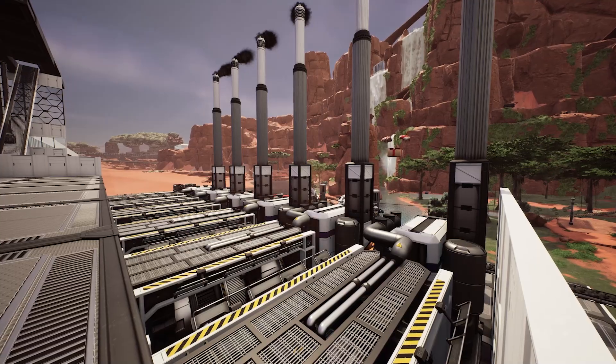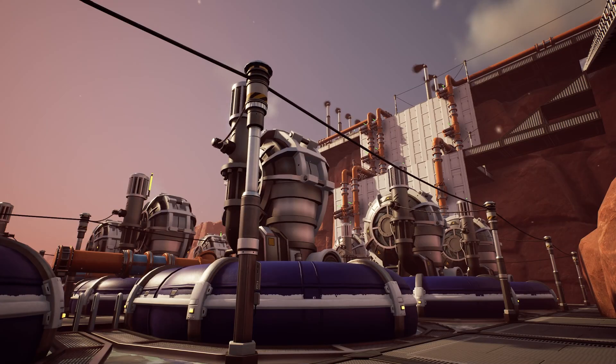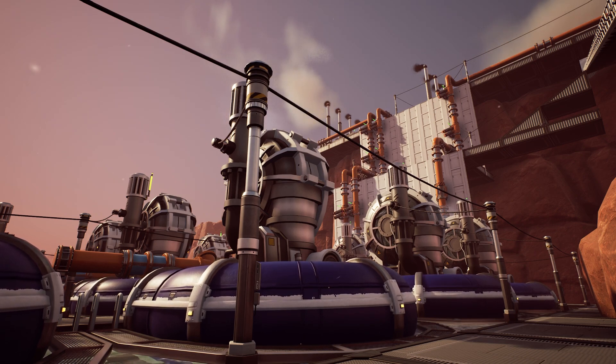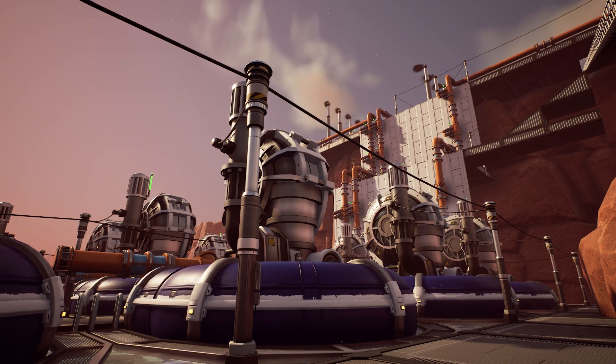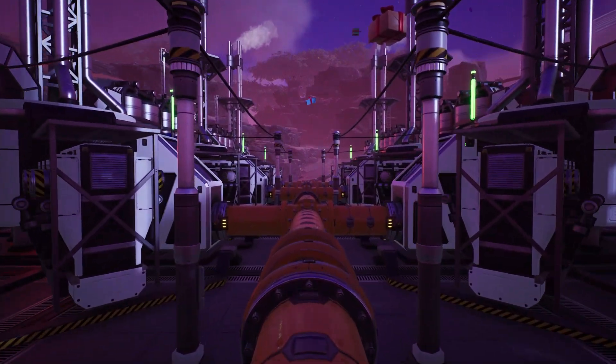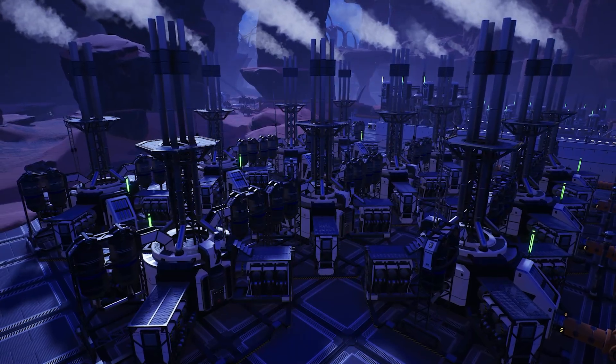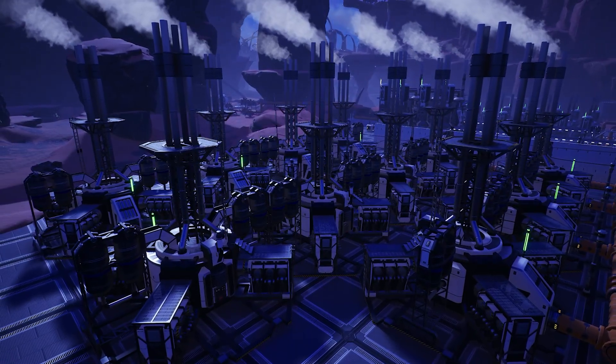Next comes coal power, which will also require you to find water. This is one of the first big challenges in Satisfactory, as you need to locate a place on the map with enough water to support your coal generators, and is also near enough to a source of coal. Then after coal is fuel power. This requires quite a lot of setup as you need to turn oil into fuel, which is a multi-step process. But it's well worth it, as fuel generators provide double the power of a single coal generator.